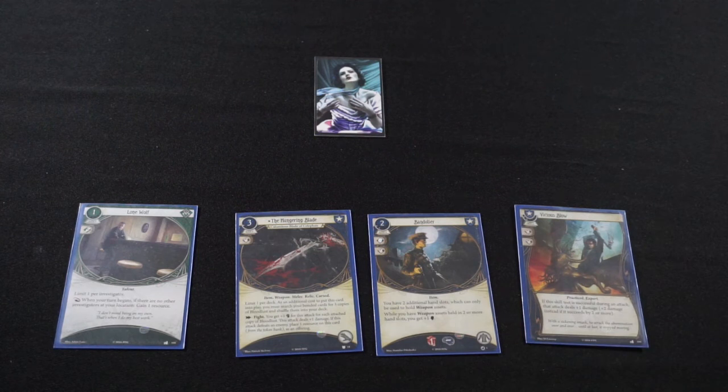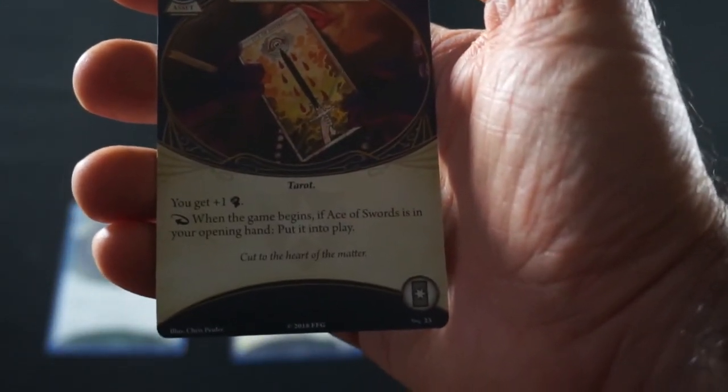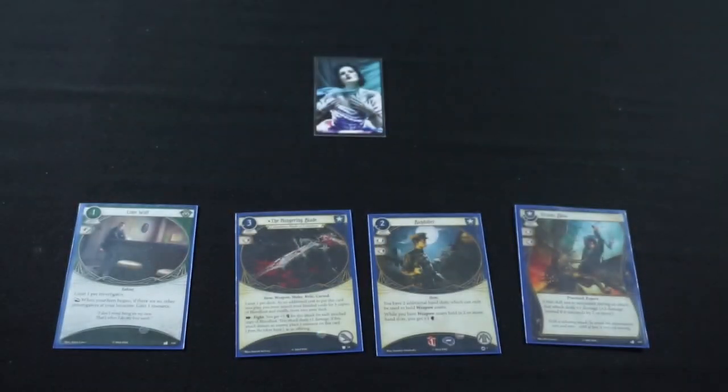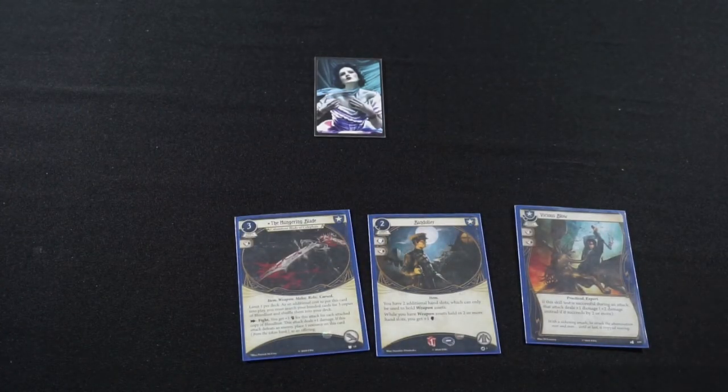We'll have to be careful — we need to make sure Lola is able to handle combat. If she can't, or this proves to be a liability, it'll probably get cut at the last batch of upgrades. Our last card for this batch: we're going to swap out her Lone Wolf for a copy of Ace of Swords. Ace of Swords is the Guardian Tarot — 1 combat on commit, plus 1 combat as a static boost. As a reaction when the game begins, if Ace of Swords is in your opening hand, put it into play. 'Cut to the heart of the matter.' Nice and simple. So that will do it for the Dreaming Investigators, and in fact all of them.